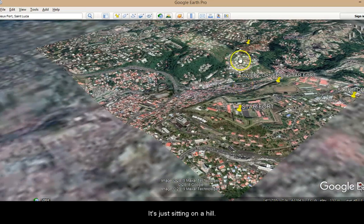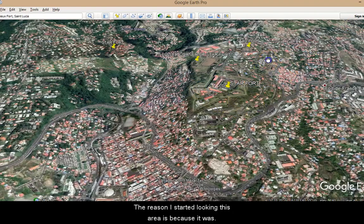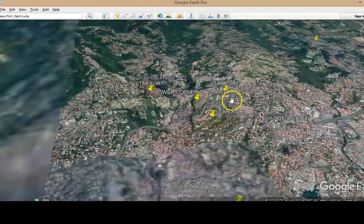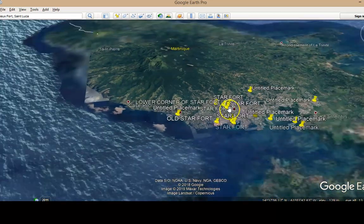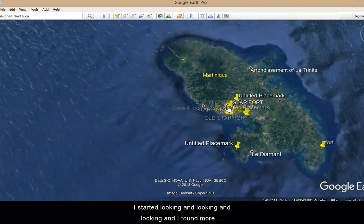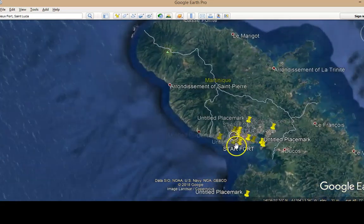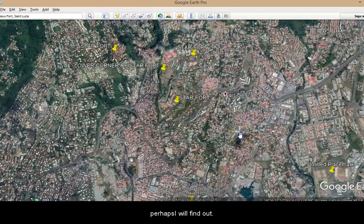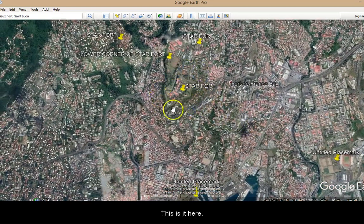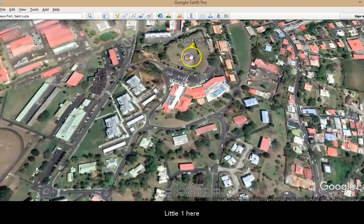It's just sitting on a hill. The reason I started looking in this area is because it was called Fort de France Bay, which got me looking. Then I started looking and looking and found more — and they all line up in a line. So just wanted to share this with you. This is it here, and I think this is another part of it, or another little one.